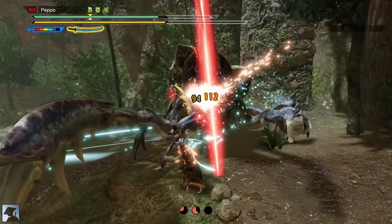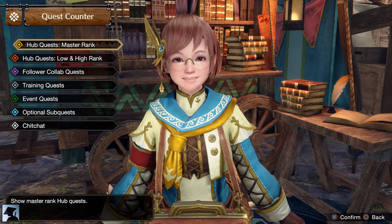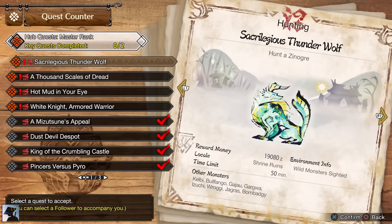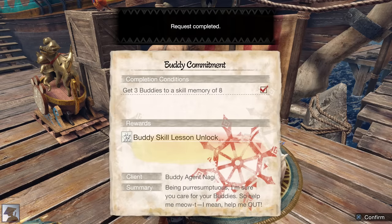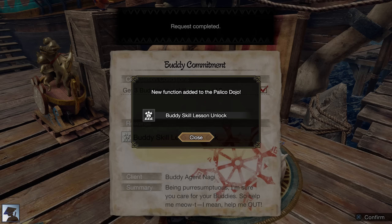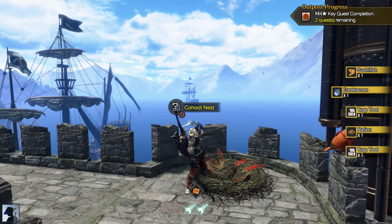On top of that, the Harvest Moon is absolutely not recommended for multiplayer. Beating the Urgent Quest of Astalos will unlock other Master Rank 4 quests. Right at this point, you will also unlock a new Request from Nagi, which simply consists of getting 3 buddies with a skill memory of 8 slots. You do that by using Eurekacorns, which can be found in the Koot Nest or via Meowcenaries.